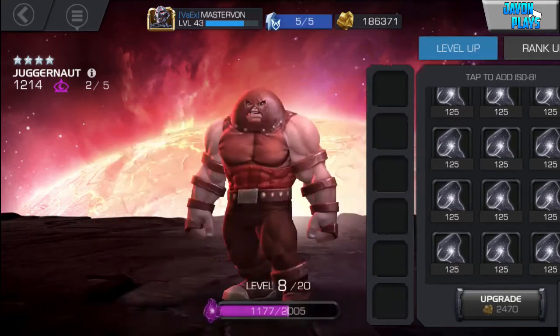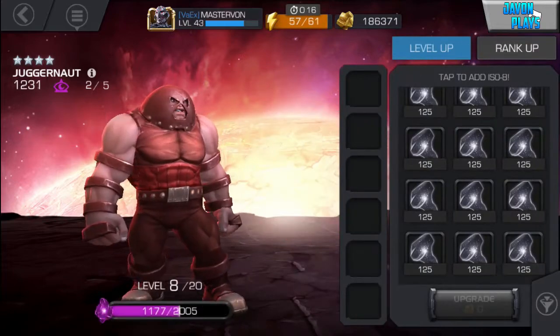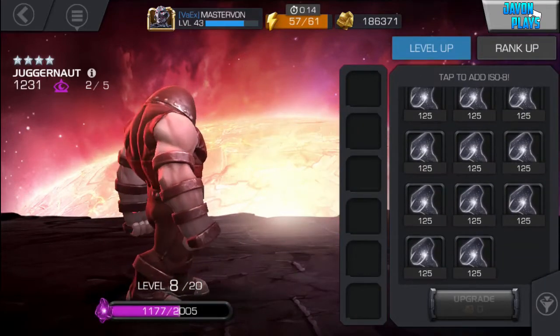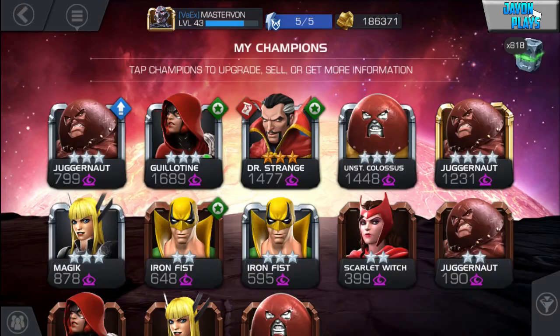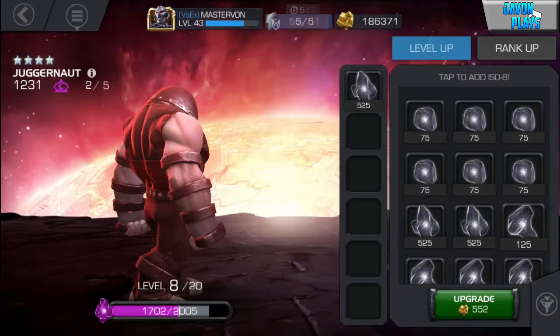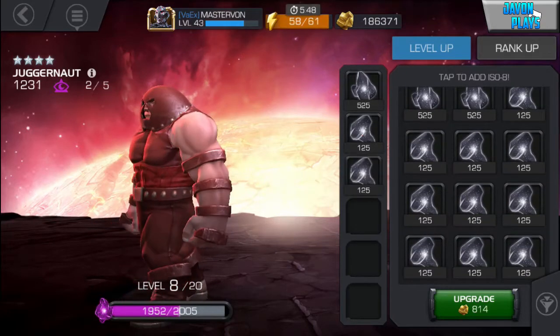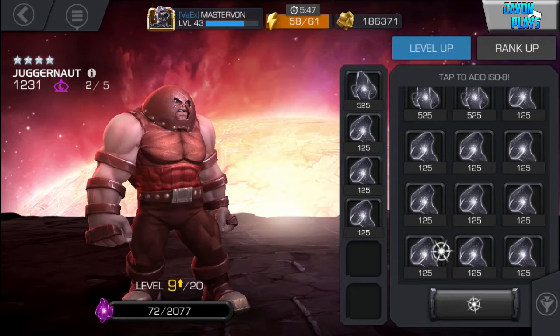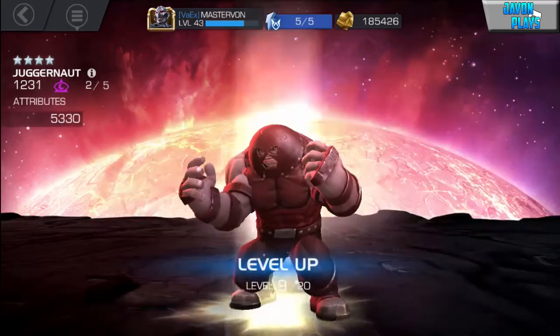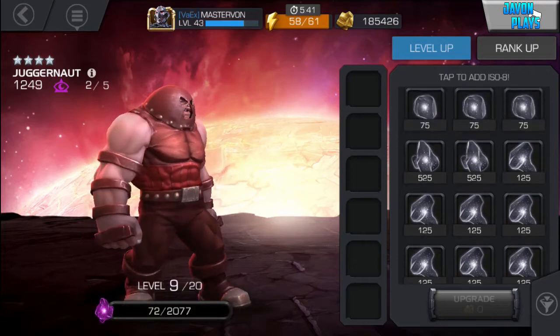Oh wow, look at our gold now — 185k! I'm gonna need to go get some 500 ISO. Bang — it still needs 3,000 more. This will be the cheapest way to do it. Wait, we've got two 500s — maybe we can take him to level 10 as well, might as well get an even number.